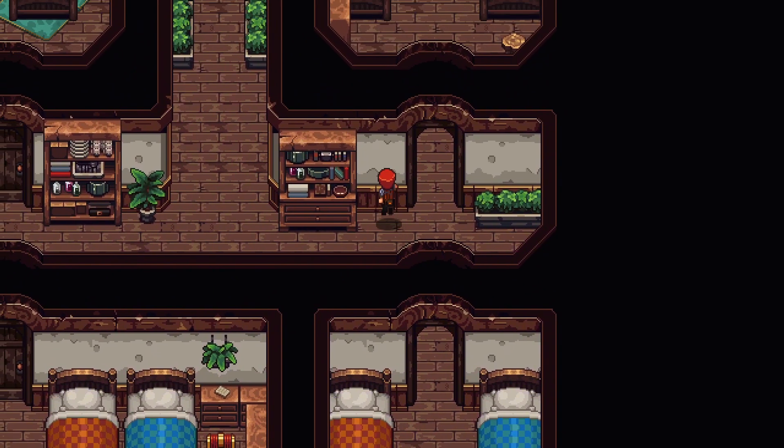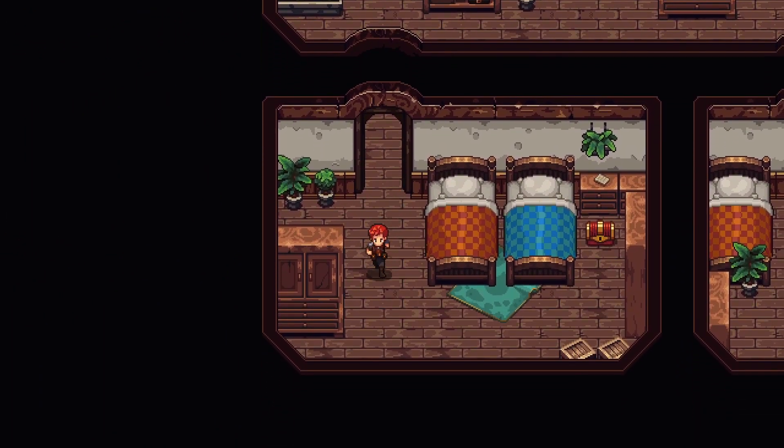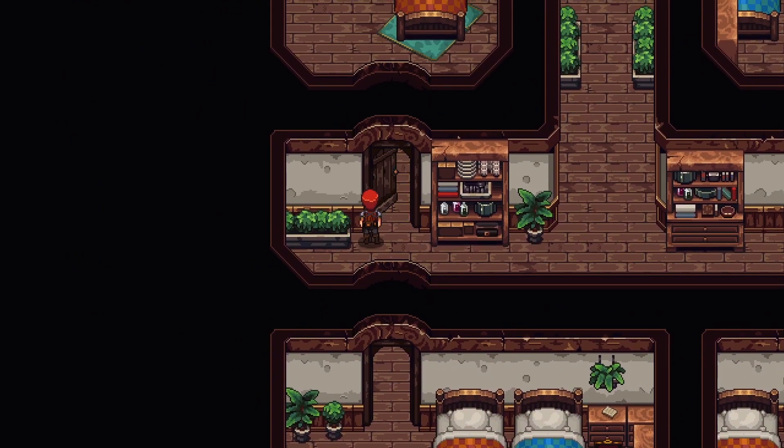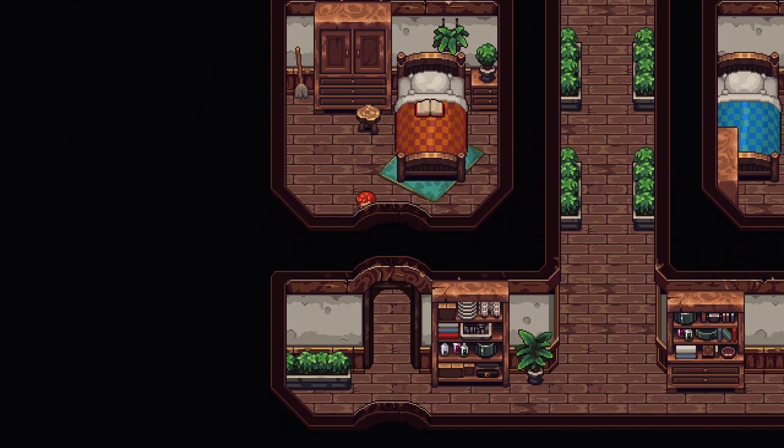There's one treasure chest visible — let's get to it. We found a Lava Gorget inside. That's it for this area.